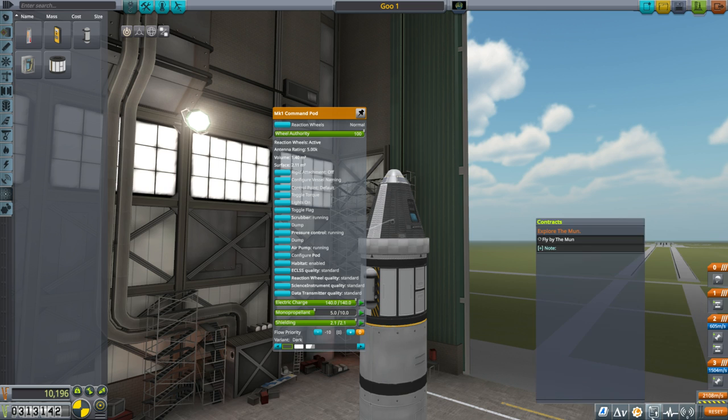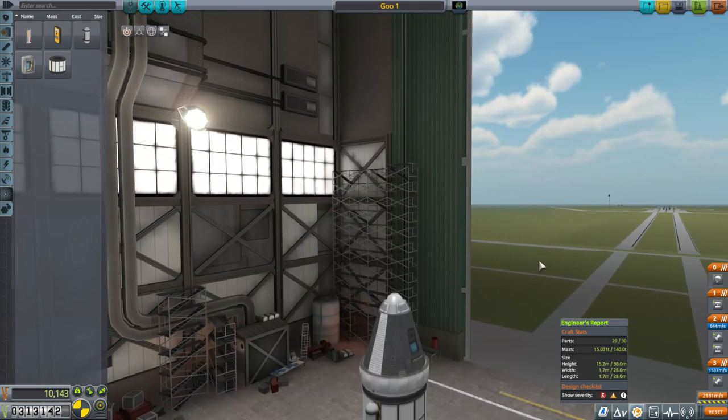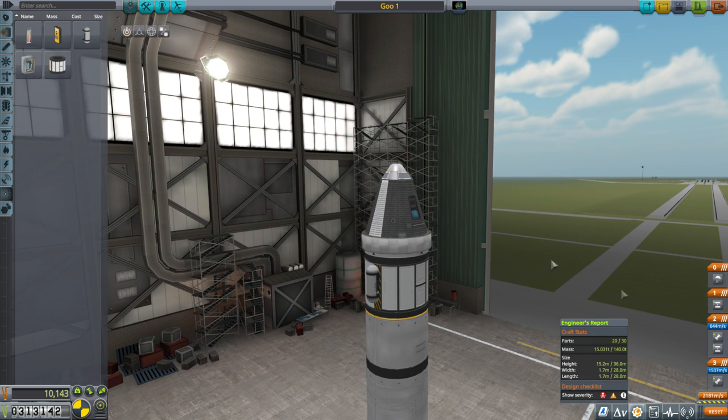The shielding is interesting — we should look at how heavy it is and what it costs. We've got 2.1 units of shielding here. One unit is about 0.2 tons, so 2.1 units is a little over 0.4 tons. The cost is fairly cheap, about 50 per unit of shielding. I think I'll just put one unit of shielding this time — I'm not sure exactly what it does yet.